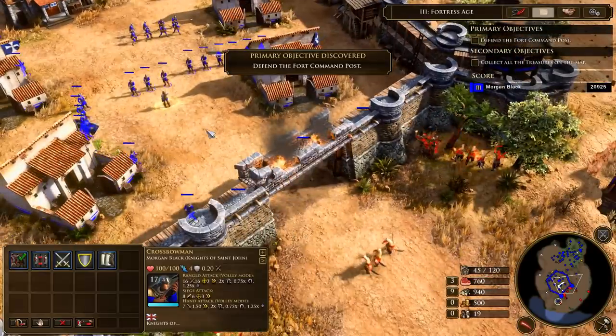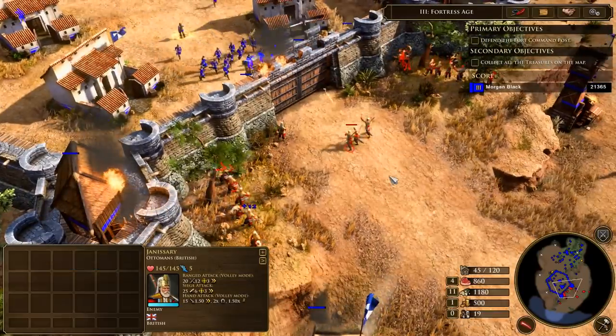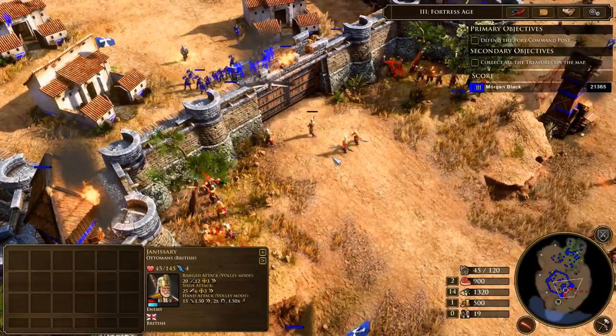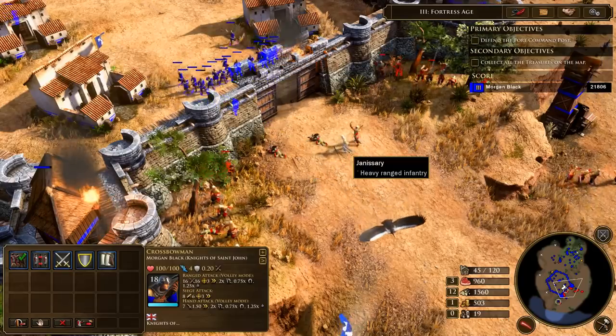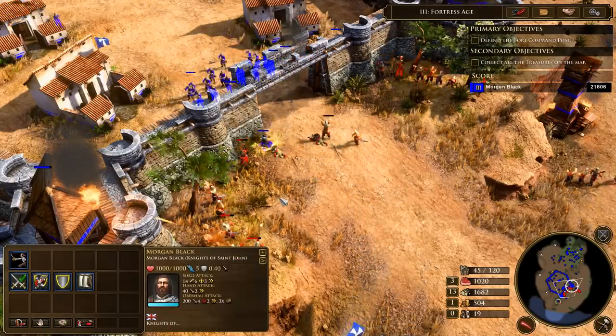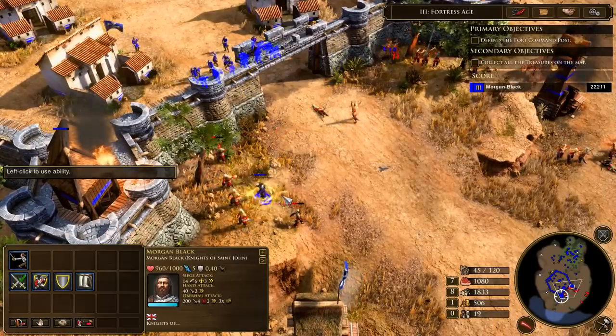Now we get to see a bit of gameplay. Here we have Janissaries — the Ottoman elite troops — and they were actually taken as slaves from Eastern Europe and then trained to be the elite troops of the Ottomans. That is the story of the Janissaries.